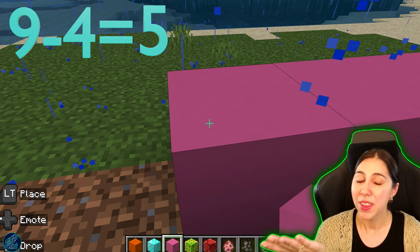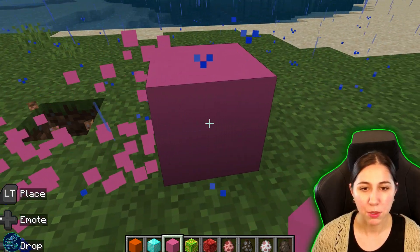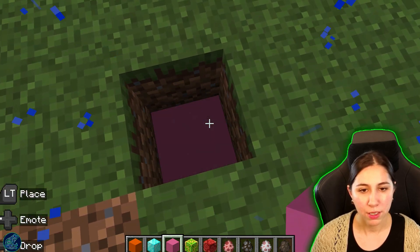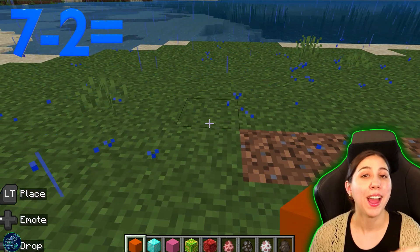We started with nine, took away four, and we're left with five. Nice job. Let's go in and take these ones away. Perfect. And we're going to fill in our hole. Let's do our orange. Next, we're going to do seven subtract two.